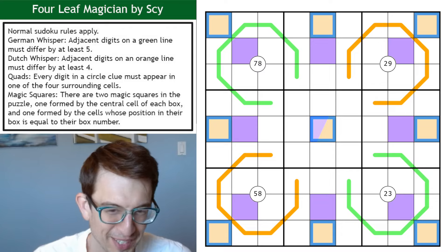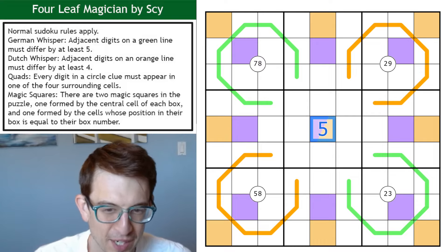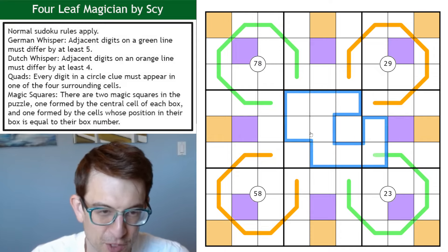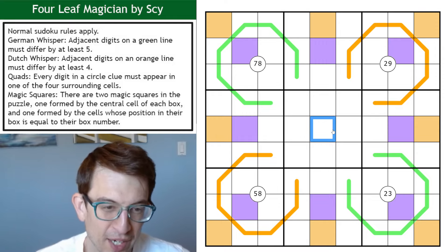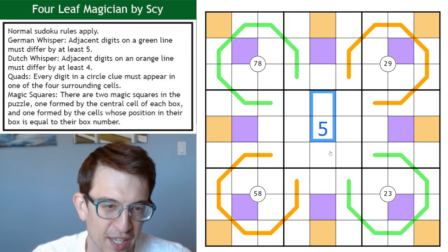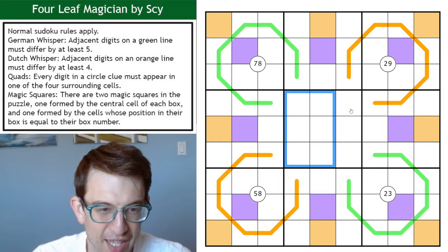I know the center is a 5 because in a 3x3 magic square with all 9 digits, the center square is always a 5. Let's talk about why. I've got to make 15 in every direction — the same sum in three different rows, three different columns, and three different diagonals, and the center is part of all of those. So I need a digit in the center where I can pair off the other digits so they all have the same sum.